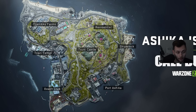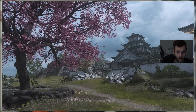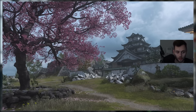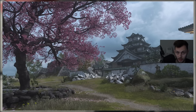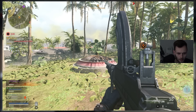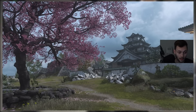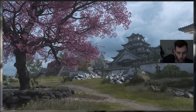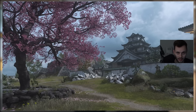The first POI image revealed is Suki Castle — this one is really cool. There's a recurring theme with these POIs: a dark and gloomy vibe which fits the map really well. Compared to Caldera, which had a super-saturated yellowish-green tint that nobody liked, this has a much cooler tint. You have a nice cherry blossom tree, the castle in the background looks sick, and the grass looks great aesthetically.